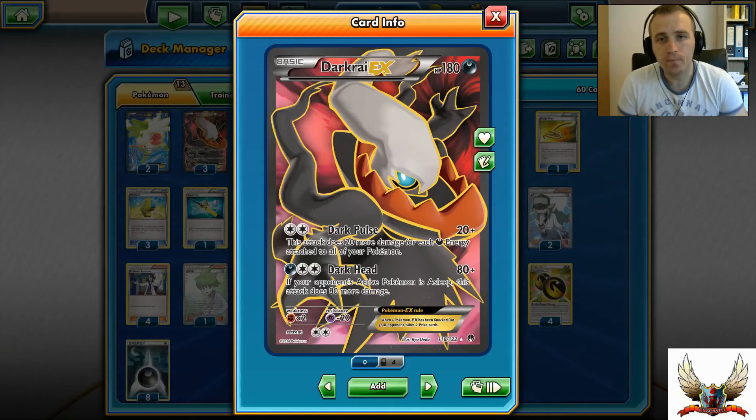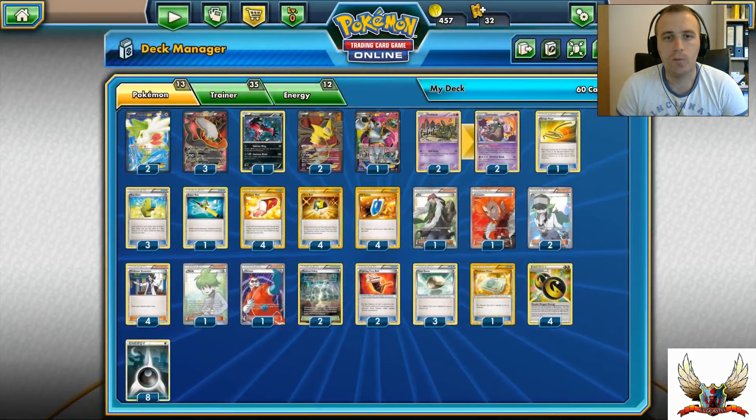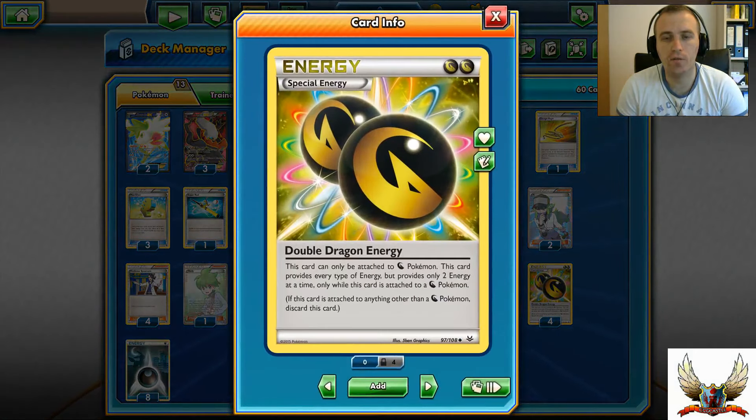With Max Elixirs you can pretty easily accelerate your Darkrai on the bench. Even better, with Double Dragon Energy attached on your Giratina EX, you can actually have two Darkness Energies provided, so you can increase that damage by 40, and that's very definitely good.